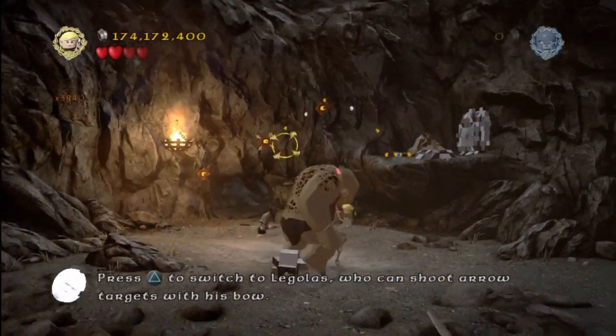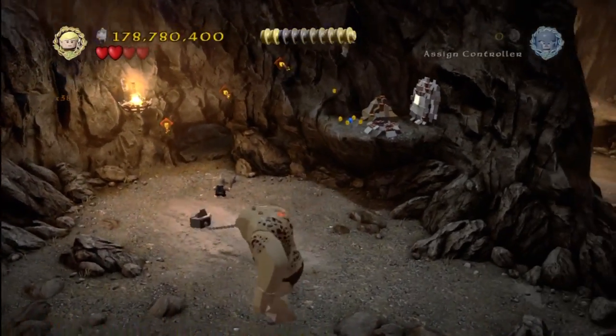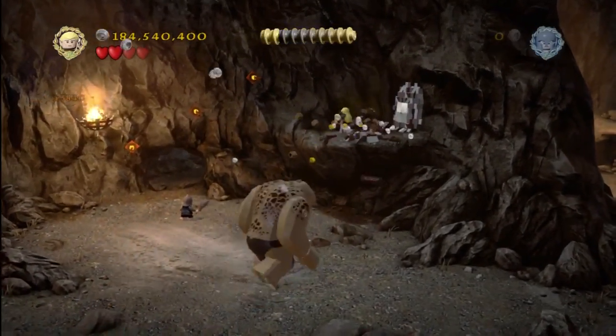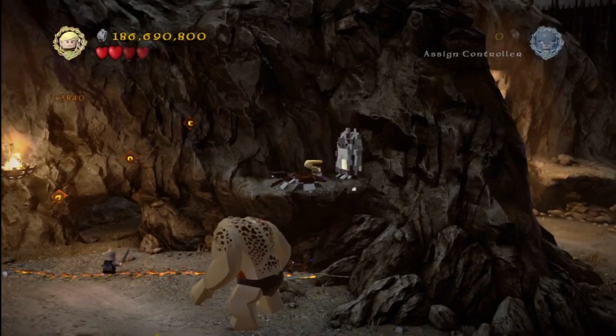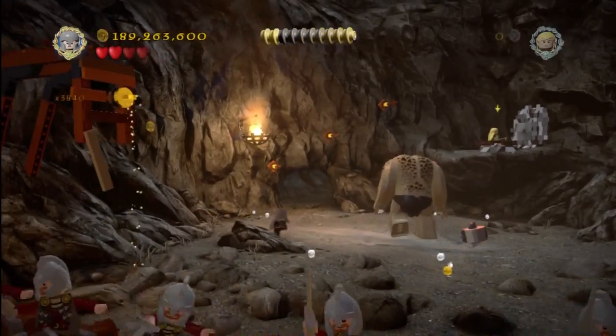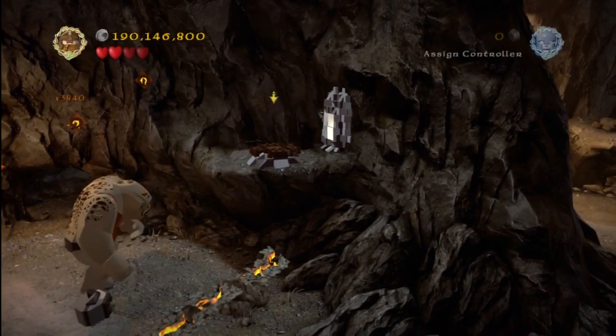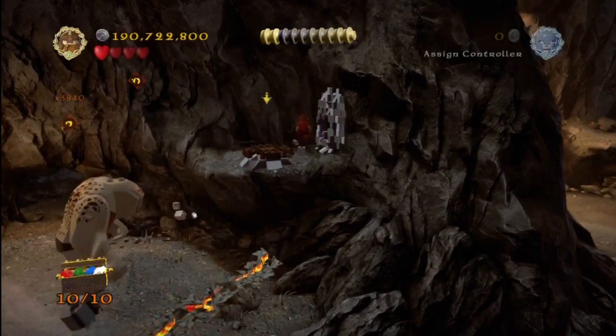Any guesses where it might be? I see a Gimli rock up there. We will go ahead and switch to Gimli because, of course, there is a crack to be smacked. Smack a crack. Booyakashow! Look at that — tenth minikit. So that's actually going to wrap up all the collectibles for this.